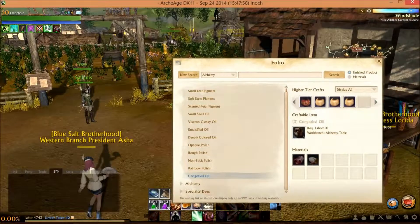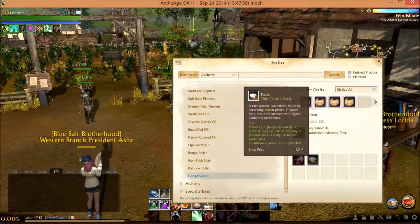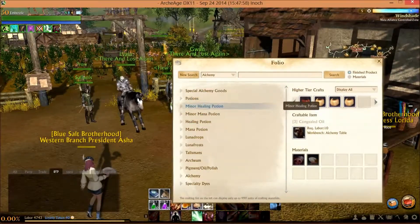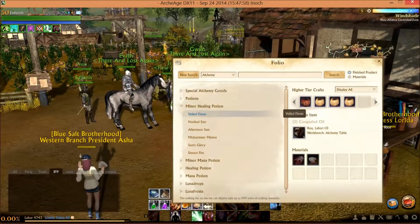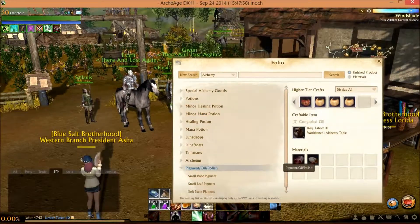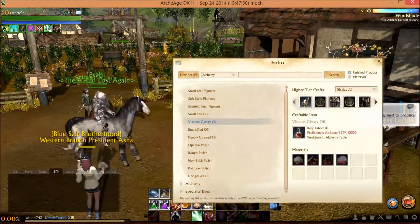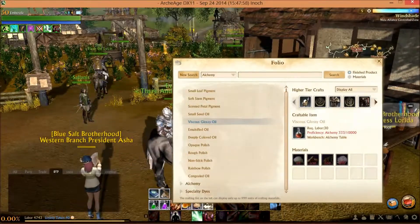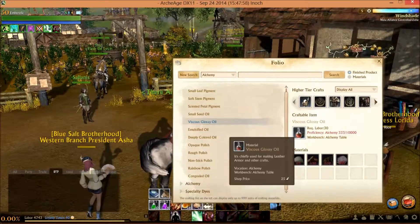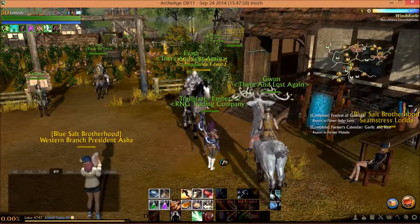Congealed oil may be the easiest but also the most annoying — you don't have to go overseas, but you need a rare drop from planting a lot of cotton. We'll be spending time in alchemy making minor healing and minor mana potions until the proficiency is high enough. Right now I'm working towards the proficiency to make the viscous glossy oil. I'm currently at 333 and I need 10,000, and I really don't want to buy it off the auction house. I have all the mats — I just need the proficiency.